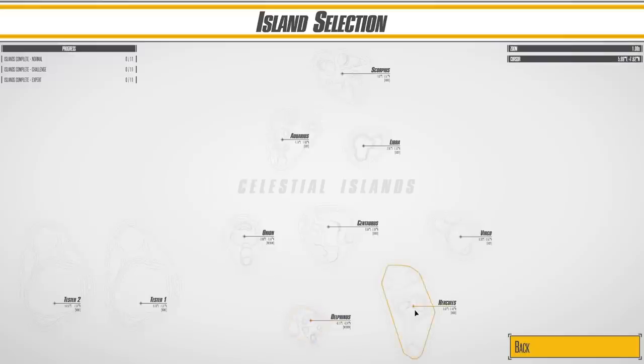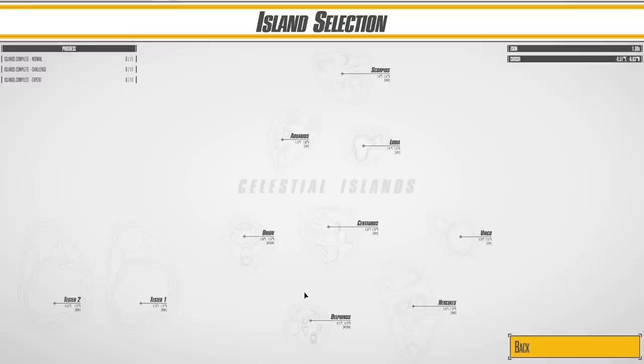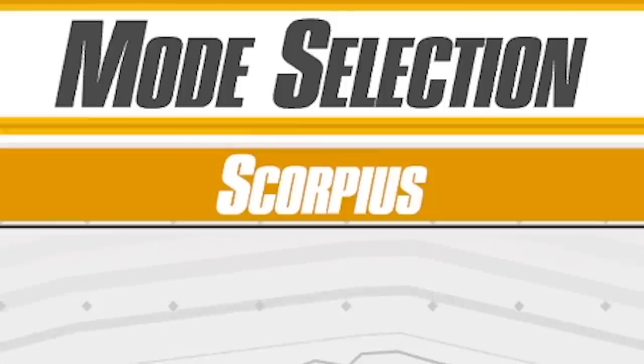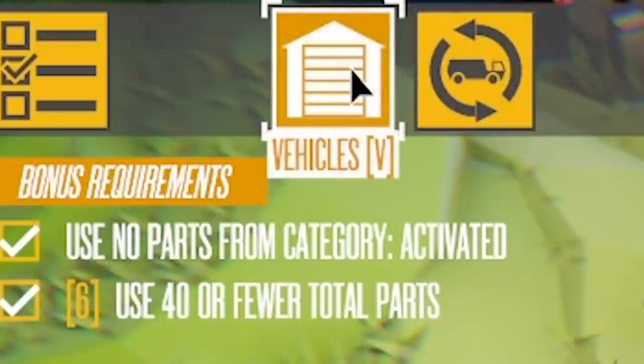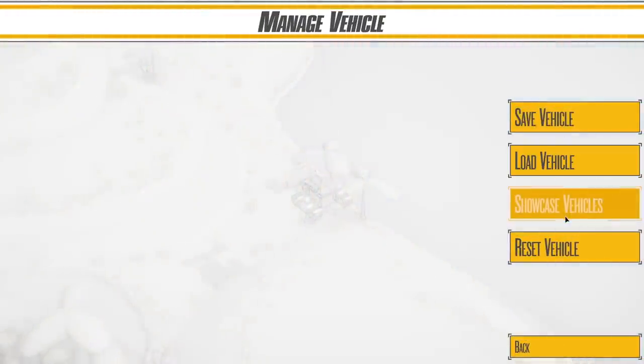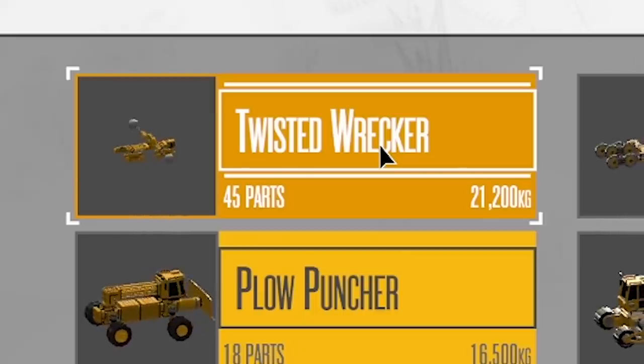These are all the islands we played before, so there's a lot more polish now than when I last played. I'm not entirely sure which ones we did last time, so we'll just work our way through them again. This is Scorpius — let's try normal. We're going to come up to the vehicle tab and use some showcase vehicles, because I know he's added a few. Let's start from the top: the Twisted Wrecker. That sounds cool.